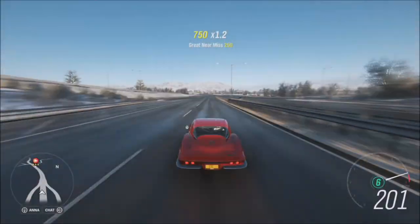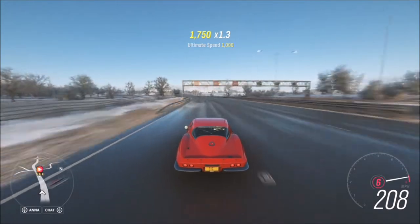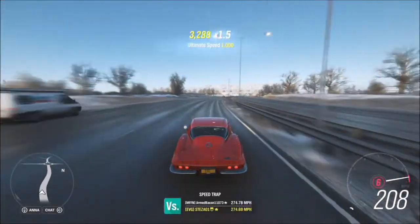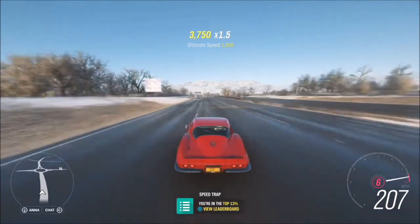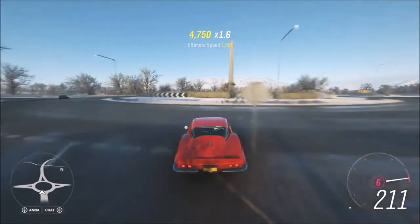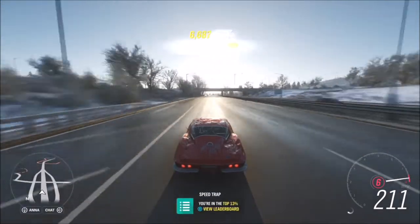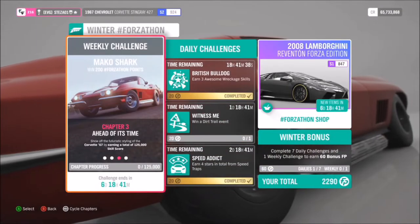The first challenge wants you to get 15 awesome speed skills, which is a very easy one. As I've just shown you, you want to run up and down the highway. This will only take about one and a half runs, as most of the time you'll be getting ultimate speed skills which also count. Whether you get awesome or ultimate speed skills, they both count toward the tally of 15. It took me about four or five minutes just running up and down the motorway.